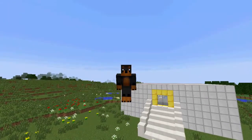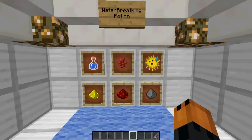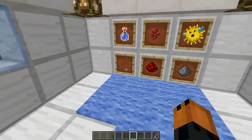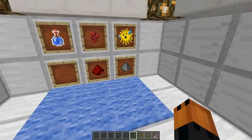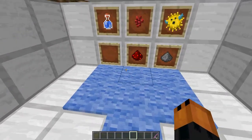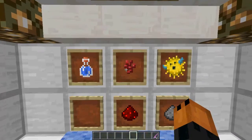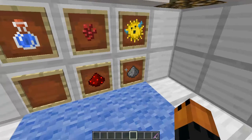So without further ado, let's get into this. The first thing you're going to need is the recipe. You only need the gunpowder if you want to make it a splash potion, and you're only going to need the redstone if you want to make it last longer. What you need is a water bottle, nether wart, a puffer fish, redstone, and gunpowder - but the bottom two are optional.